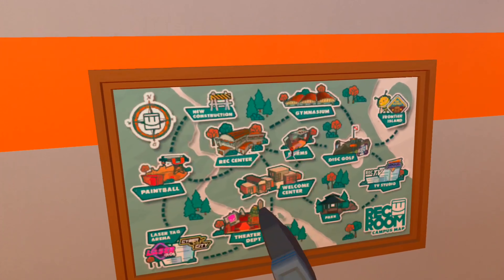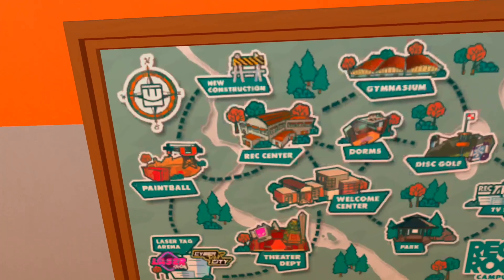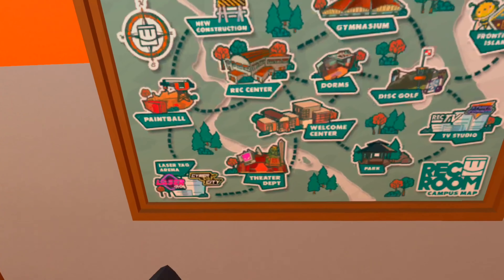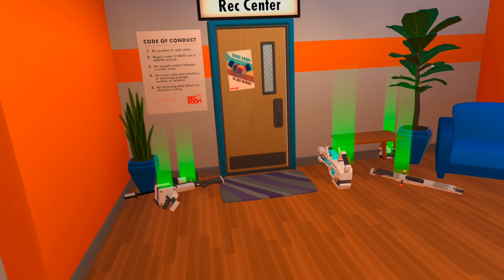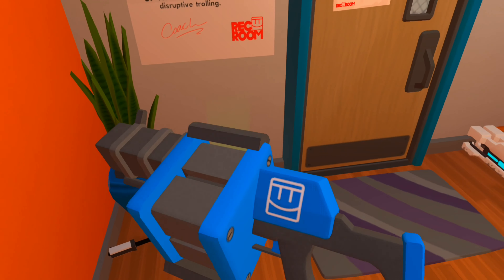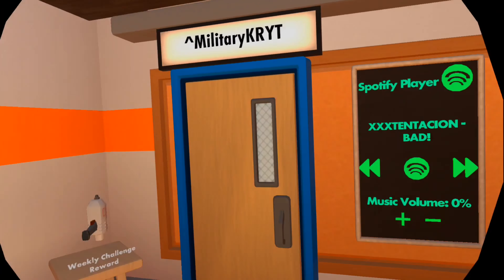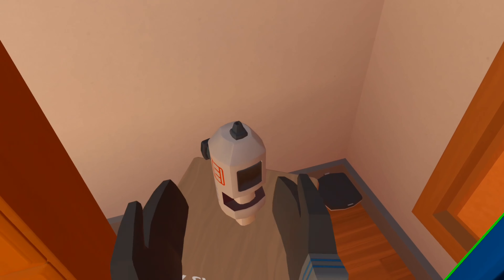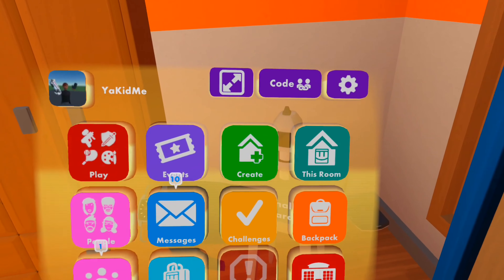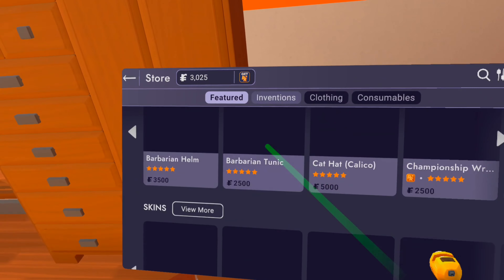They also changed the board — they've got paintball and construction. Rec center would be cool if you could just walk around and go to these things, but that's okay. This is really cool. Same darts and everything. Guns look the same. And now they also have make-a-pin and a weekly challenge.